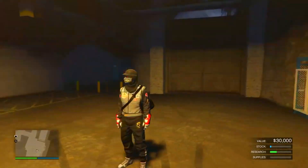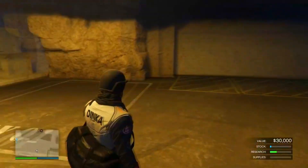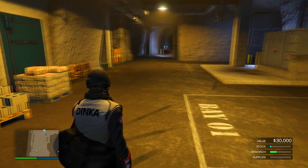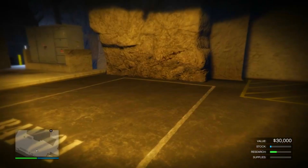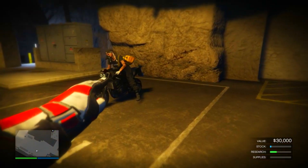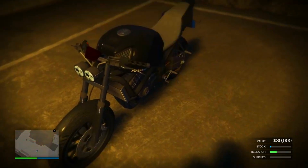Starting off the glitch, you want to go to a free aim session as you see me do at the beginning of the video, and invite your friend who has or wants the car. From my perspective right now, this is how to do it if you are giving cars to friends. Your friend needs to purchase the bike shown right here.